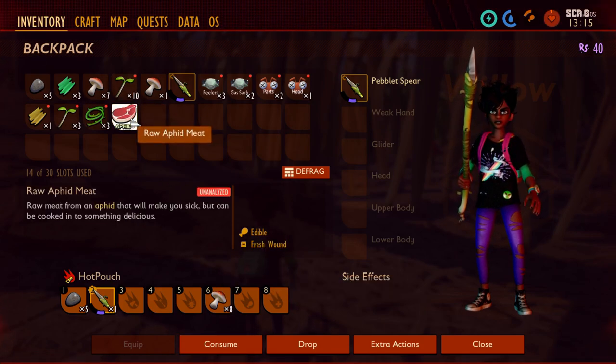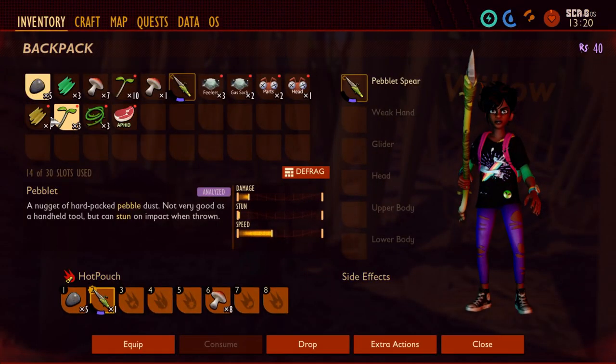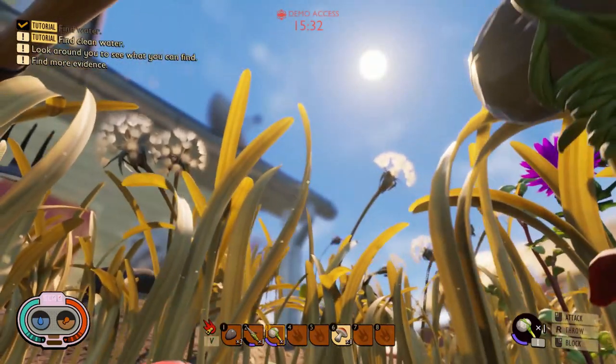Here you can see the hunger meter at the top — I'm eating so it replenishes. The health bar is really low, as you can see — that's why it's flashing, alerting me that I'm very low on health. Eventually I died from it, but of course I continued on.